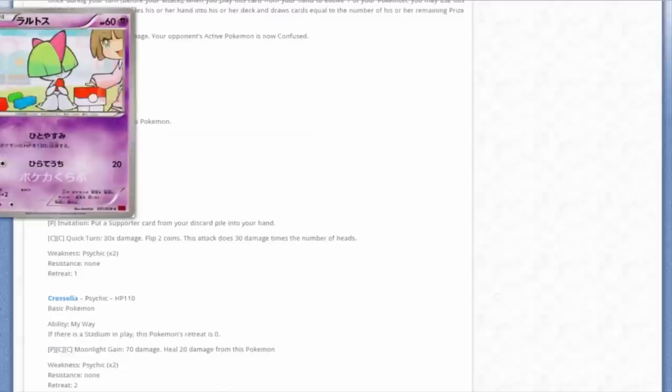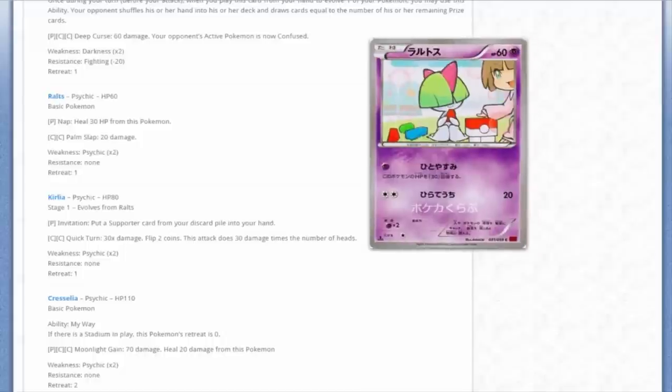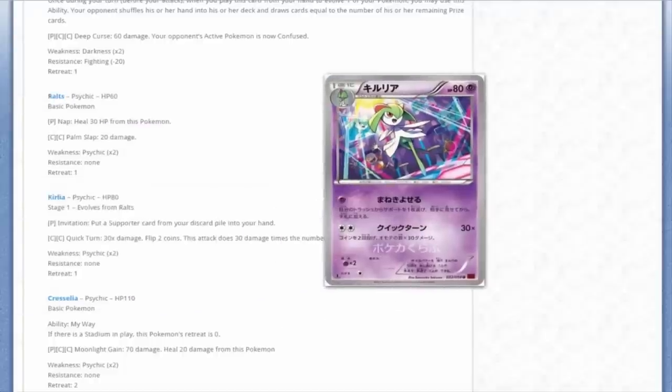We've got this Ralts - very cute, it's Ralts. And we've got Kirlia at a dance party with Mr. Mime and Starmie - DDR Kirlia. It has Invitation: put a Supporter card from your discard pile into your hand. But I mean, Feint Seeker. It's got its own cheer squad with Mr. Mime and Starmie pumping it up. I never expected to see Starmie in a dance club.